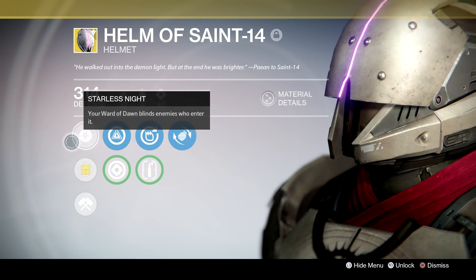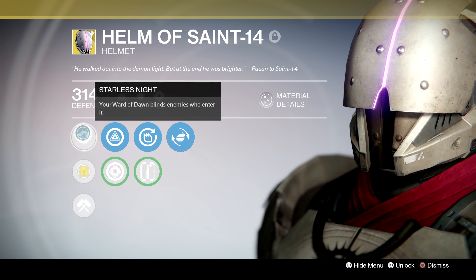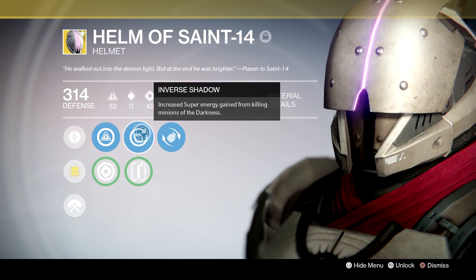One of my favorite exotic armor pieces to take into the raid to complement Defender is the Helm of Saint 14. It's not the most crucial piece of armor, but mine has Inverse Shadow and Innervation, and those can be kind of useful.